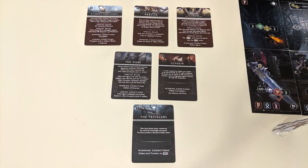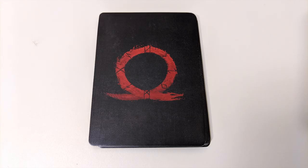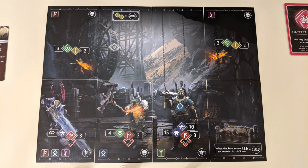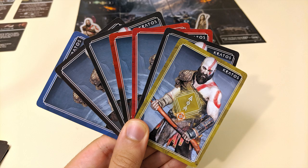Your goal in God of War is to complete two quests followed by one final boss, each with its own unique objectives. Each player begins with a hero sheet featuring their special rage ability and a personal deck of action cards. Each quest will feature a series of double-sided scene cards arranged in a specified pattern. Players will place their hero standees at the bottom of one of the scene's columns to start.